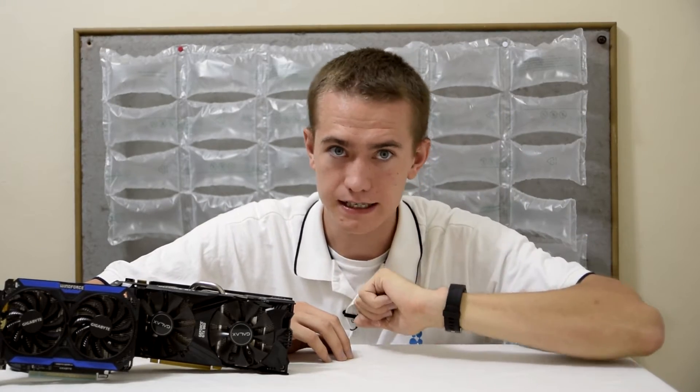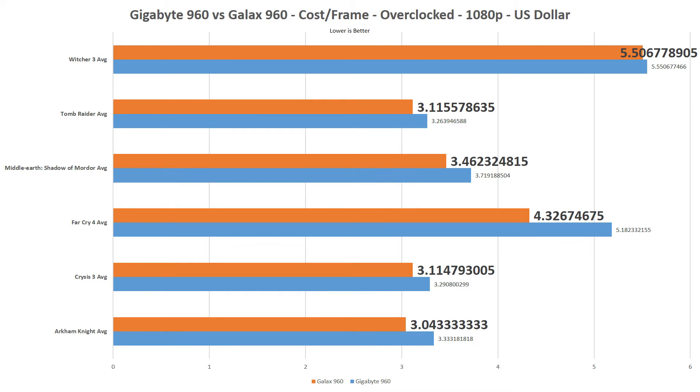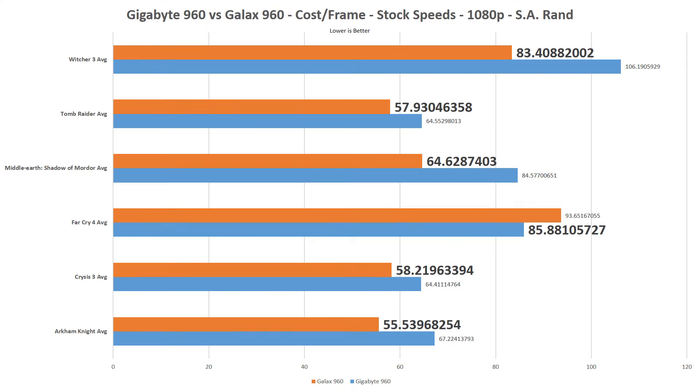Let's move on to the price-to-performance comparison for each card. I'll be comparing the prices in South African Rand since I'm located in South Africa, as well as the US dollar. The Gigabyte 960 Windforce is R4,329 South African Rand and $219.99 in the US. The Galax 960 EXOC is priced at R3,499 South African Rand and $209.99 US dollars. At 1080p, the Galax 960 is the clear price-to-performance winner in both the Rand and the dollar, whether at stock speeds or while overclocked. The only game where the Gigabyte 960 posted any competition was Far Cry 4, where the Gigabyte wins with both the Rand and the dollar.